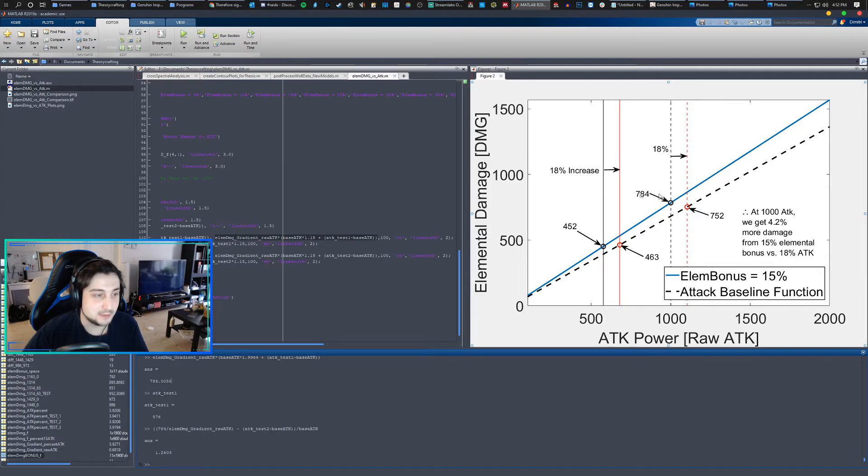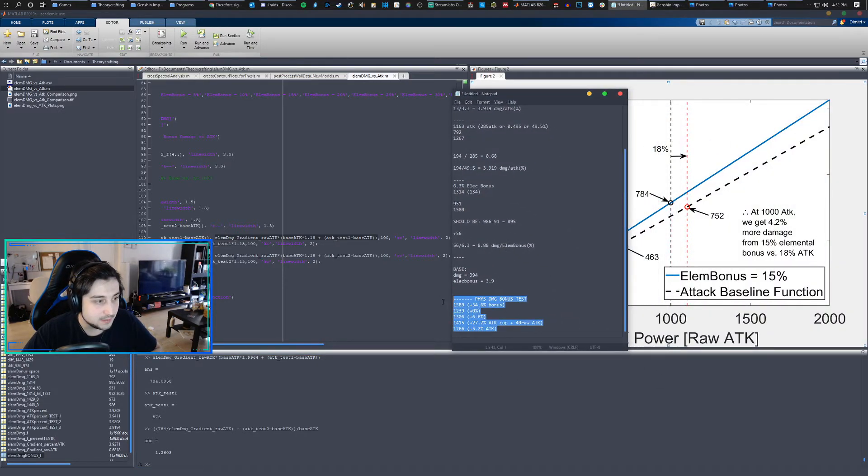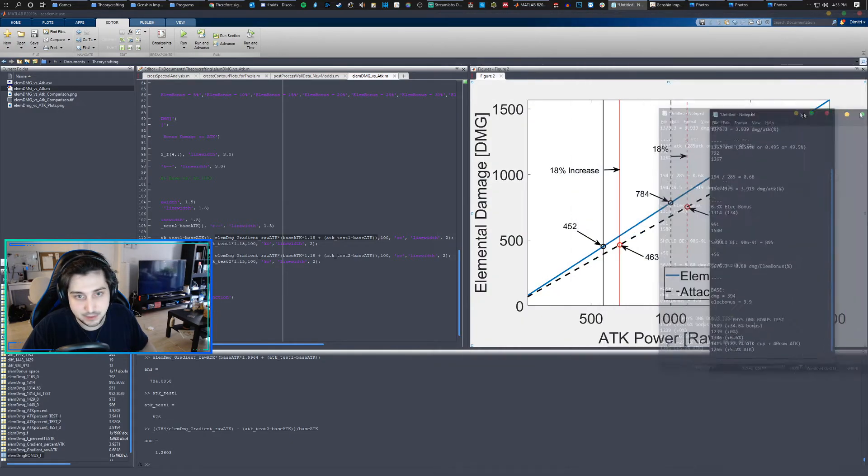The last tidbit I wanted to talk about is some off-screen testing of physical bonus damage. Here are just my notes from quick tests. I actually get very similar conclusions when comparing attack versus physical bonus damage. Physical damage bonus is way better than attack percent one-to-one, and then there's going to be a break-even point where they separate, but I need to do more testing.